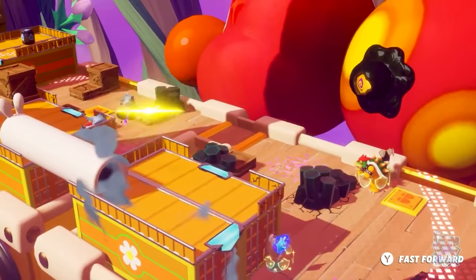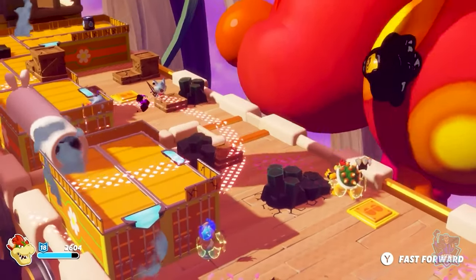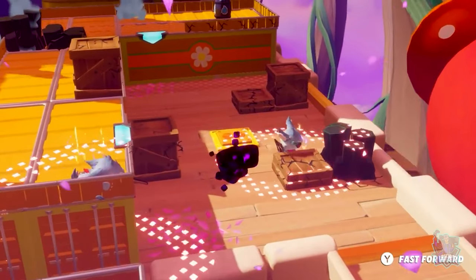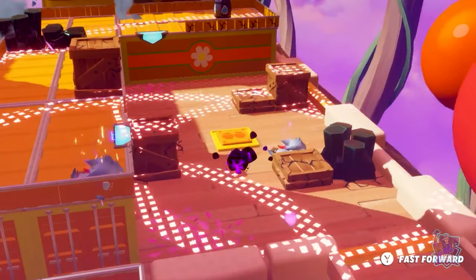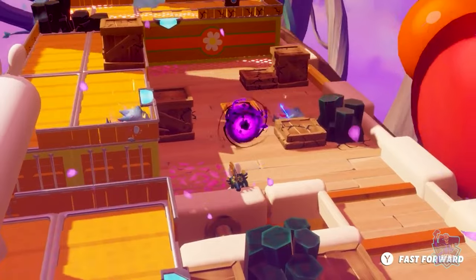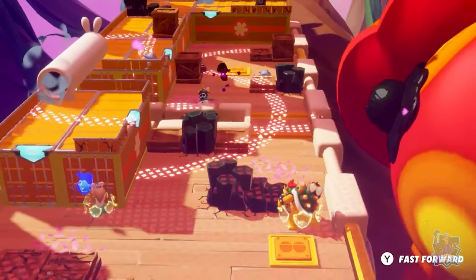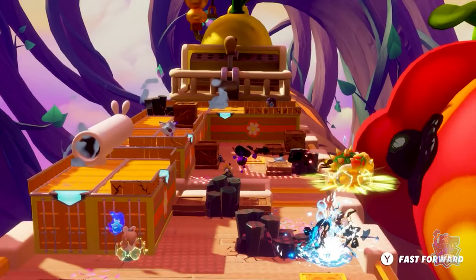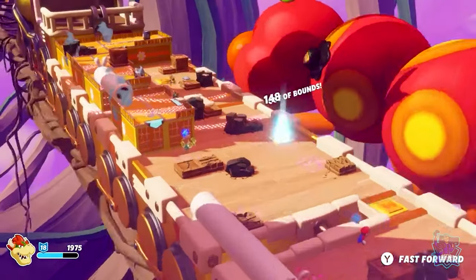Now that the back of the train is clear, we must reach the locomotive to destroy the darkness eyes on the Wiggler's back. This won't be easy, as the lone wolves will react by shooting any moving hero coming into range. They inflict heavy damage to Bowser. Thankfully, Exosphere — his shield spark — absorbs some of the damage.